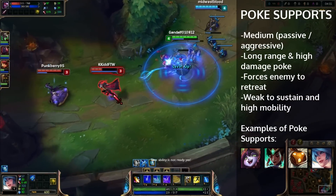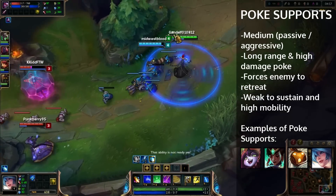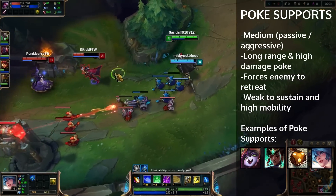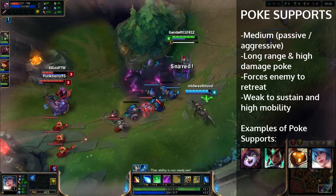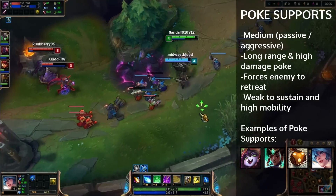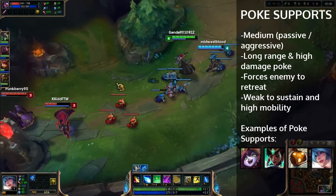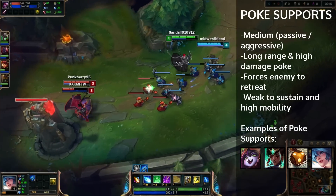Poke lanes are great against kill lanes and high engage lanes that are high risk, high reward. Right here is a perfect example — Morgana has to make a play to land her Q, but Vayne's not going to engage because he knows he's too low. He knows a Q is coming and he could lose that fight. That's pretty much all about poke lanes.